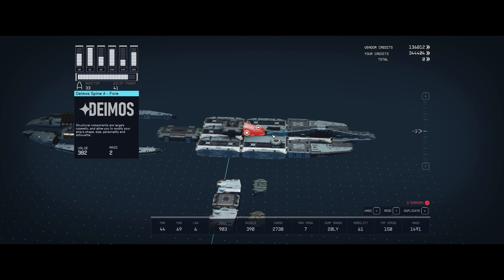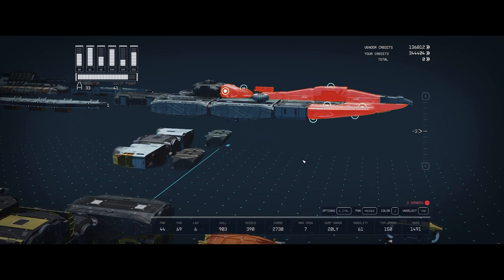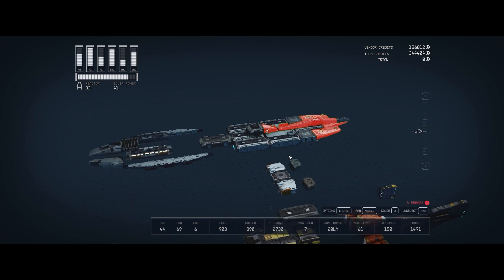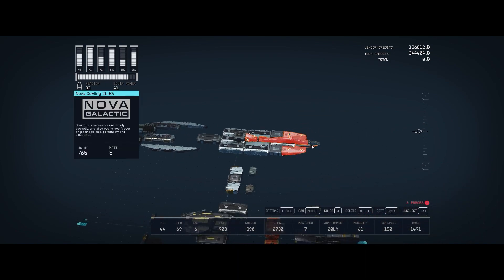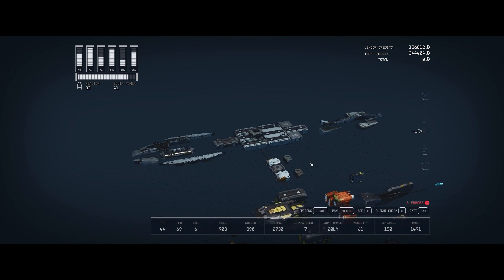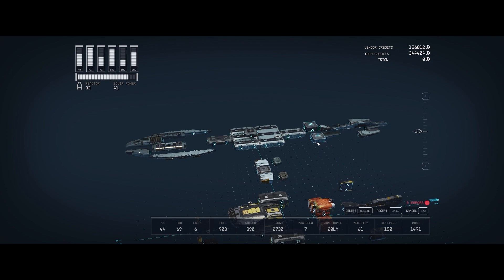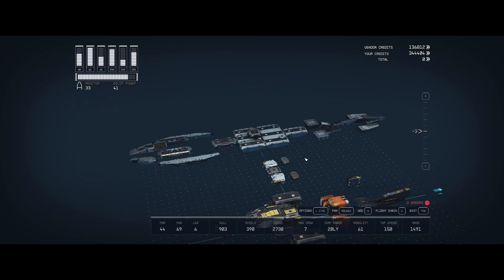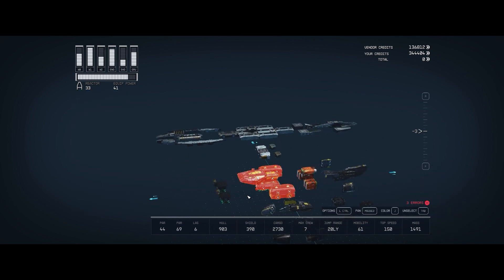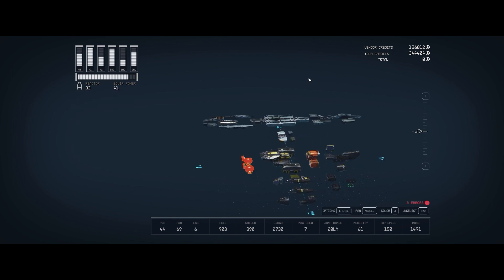Now we head back to the back of the boat and grab all of the rear-facing structural elements: a Nova Cowling, Deimos Spinework, and Stroud-Eklund Cap A — all off the ship. Last, we grab this pair of 30-ton Sextant cargo containers, which I use because they really smooth the shape from hab to those Stroud caps. Their mass is 212 apiece, so adding these two is 424 additional mass from just the cargo. That's why, when you add cargo, you make a dramatic impact on your ship's ability to move around.